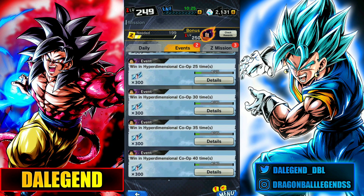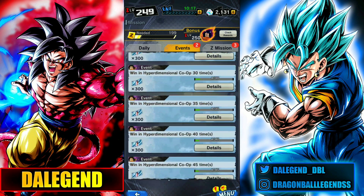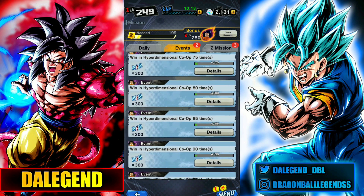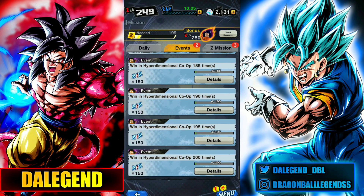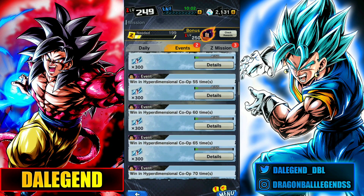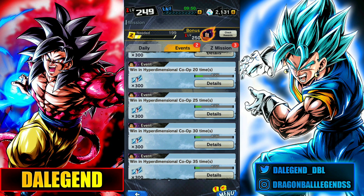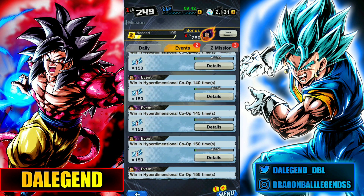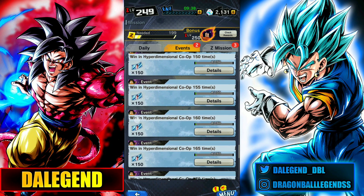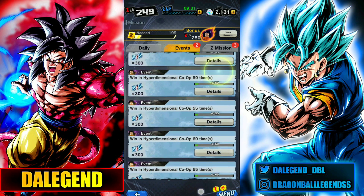Also guys, you need to know there are missions for Zenkai Trunks here on the Kopi missions. We can get a lot of tickets for the Zenkai Trunks banner just by playing Kopi. The best way is completing the advanced stage while completing these missions. These missions just ask us to win in Kopi — that's super easy to complete. There's a really big amount of tickets available there, so combining daily rewards, bonus units, and Kopi missions, we can get Zenkai Trunks pretty fast.